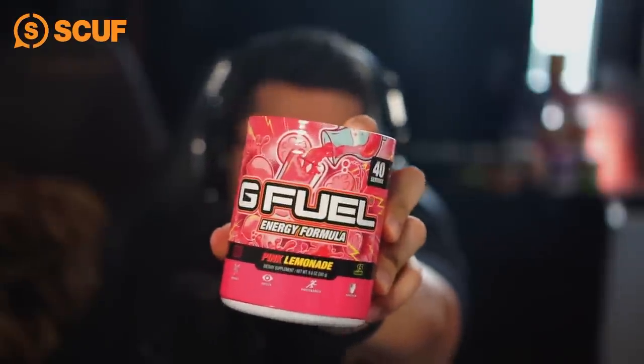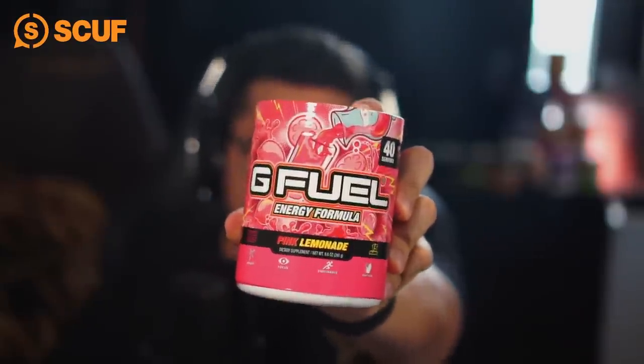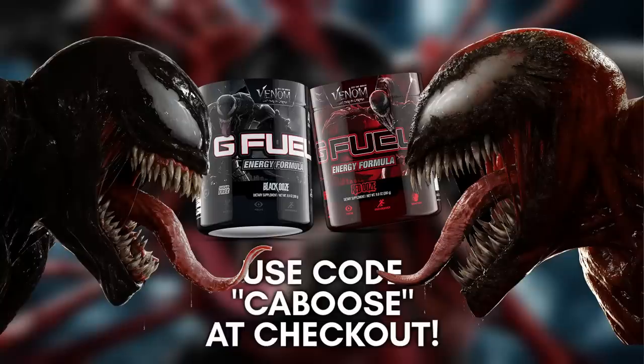Also wanted to remind you that I'm sponsored by G Fuel. You can grab yourself some tubs, shaker cups, cans, starter kits, or get the Venom Let There Be Carnage G Fuel. The link is in the description box below — just make sure if you grab anything, you use code CABOOSE at checkout.